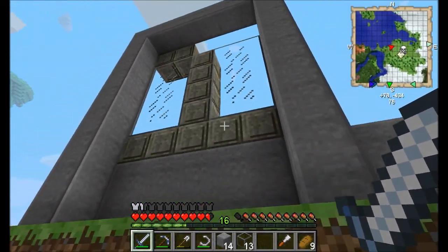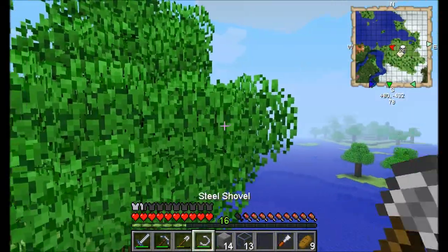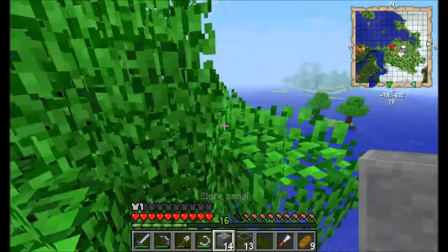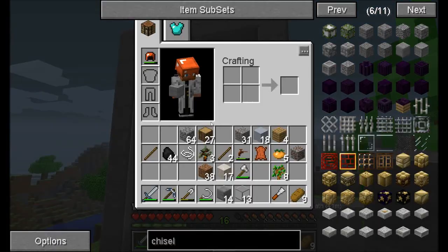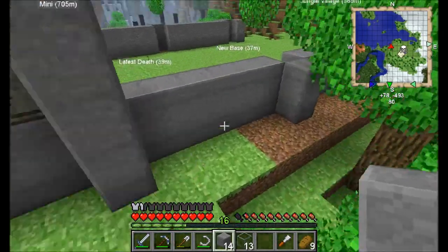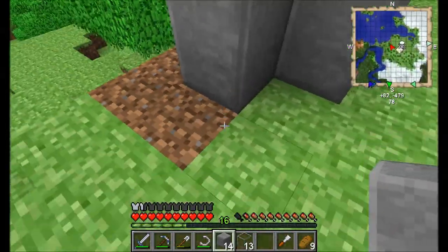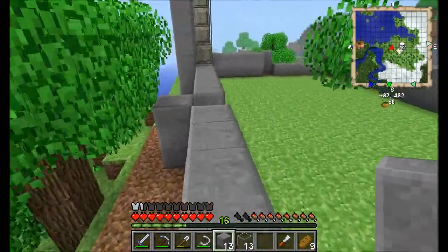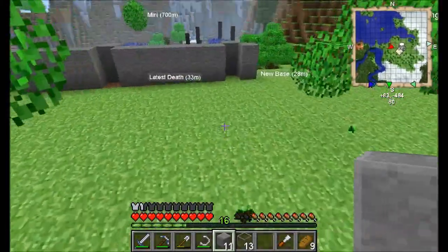That's going to look quite cool when it's all done. I've probably picked the worst side to demo on, but you can see how it's going to look. I think it'll look better when I have the floors stacked up. I need to go get some limestone and some more clean stone, but they're not the hardest things to get.